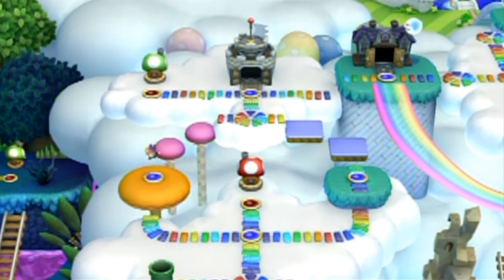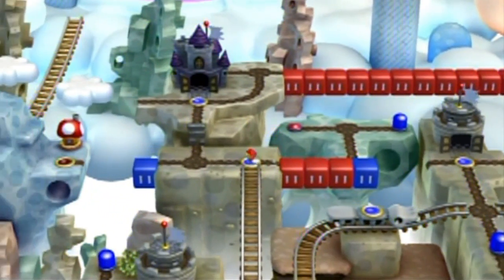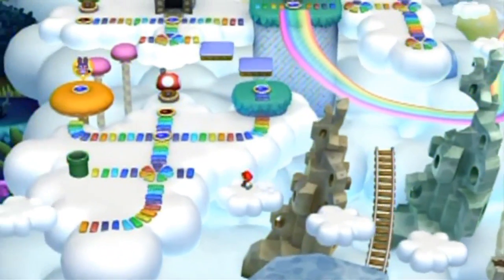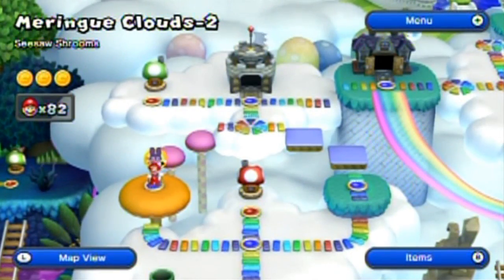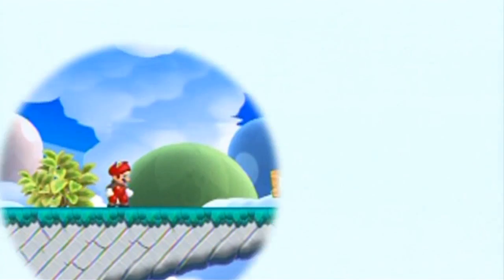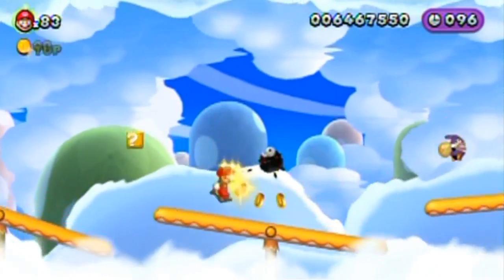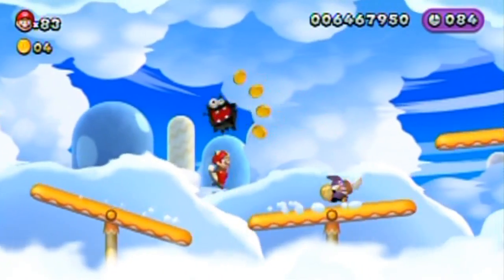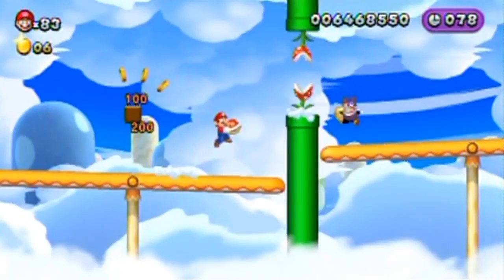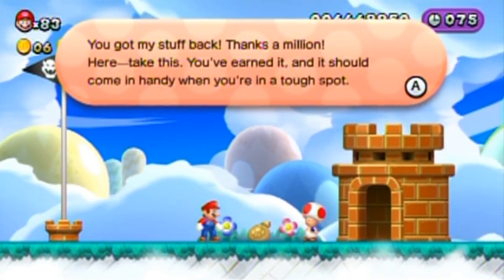Three more suicides later. Three seems to be the magic number of runs you have to play in order for Nabbit to reappear. I think it would be faster to walk there than to take the cannon this time. I should probably use an item. I'm not going to be flying, of course, because that's going to slow me down. Flying is bad when you're trying to catch Nabbit. That was the easiest one yet, because he got stuck at that spot because of the seesaw itself.